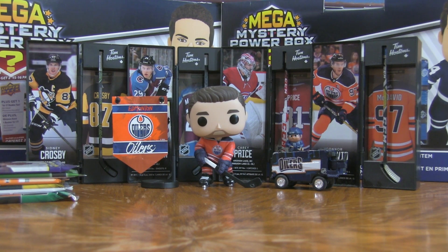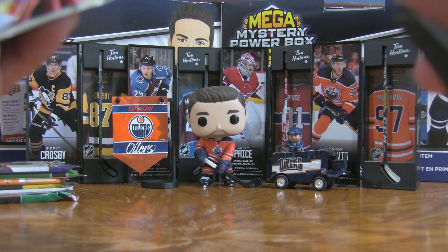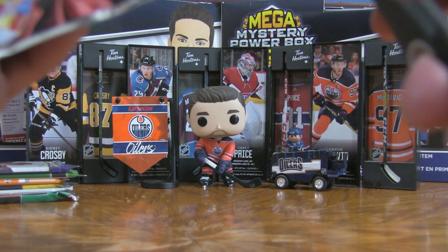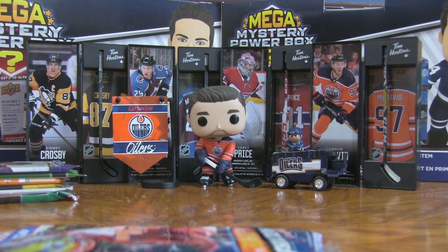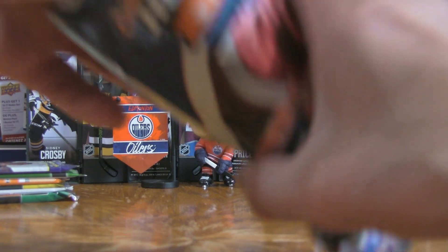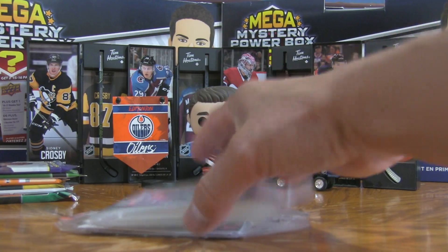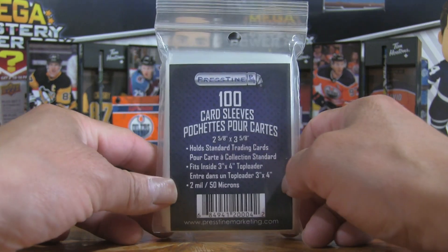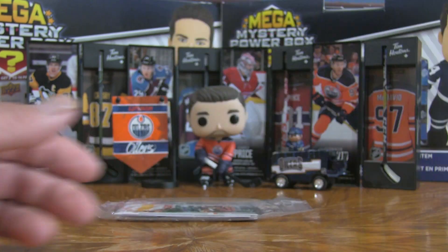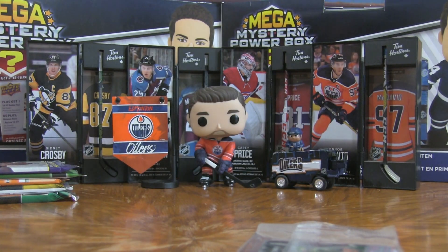We're going to open up the Pristine right away. Getting the trusty scissors out to open up this pack — can we get something good? We know we can get some pretty cool retro hockey cards from there. We've got a flattened one that'll go off to the side, and we have 100 card sleeves right there — that'll always come in handy.